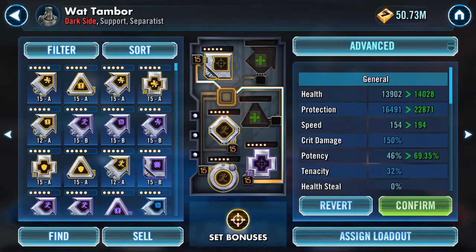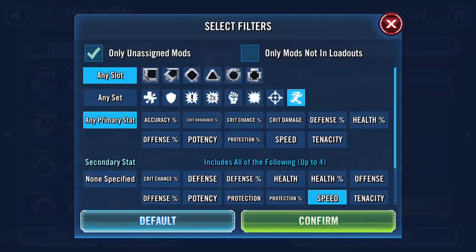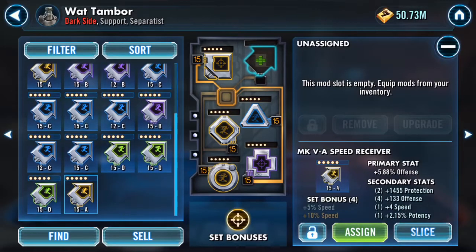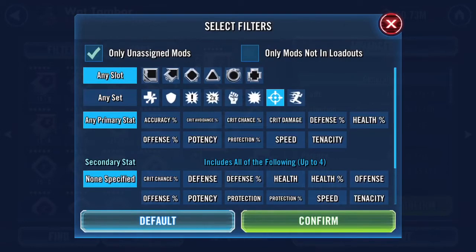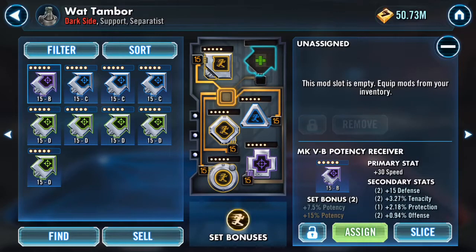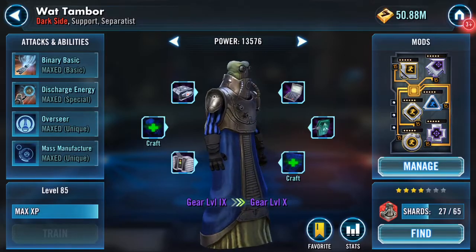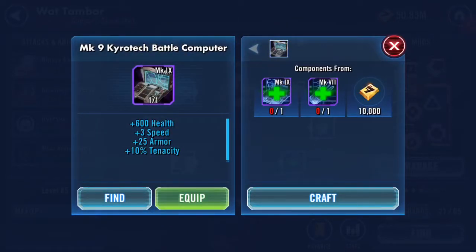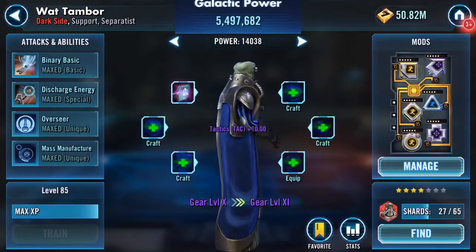Popping on a speed set and then finding the fastest mods I can afterwards. With the battle at the end, the mods you see going on now are the mods that are on there — I haven't changed anything. He's four star so he's going to be fairly squishy no matter what. I realized I don't have any speed arrows, but anyway, there we go. That's the Mark 5 Arachnid Droid cooler going on.